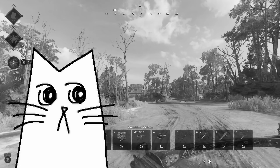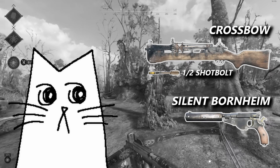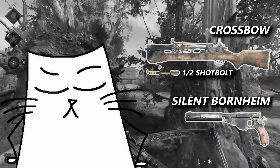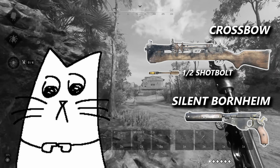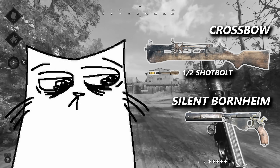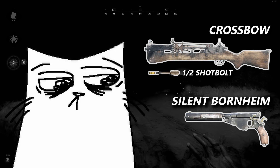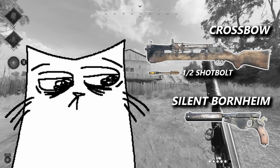Back on track, for a loadout I ran the crossbow with half shotbolt and half regular, and paired it with a Silent Bornheim. This is a fun little close-range stealth loadout with a big emphasis on close range. The Silent Bornheim only has 48 meters of effective headshot range and really only serves as a backup if my crossbow is empty or if I need to line up a headshot on someone standing still.